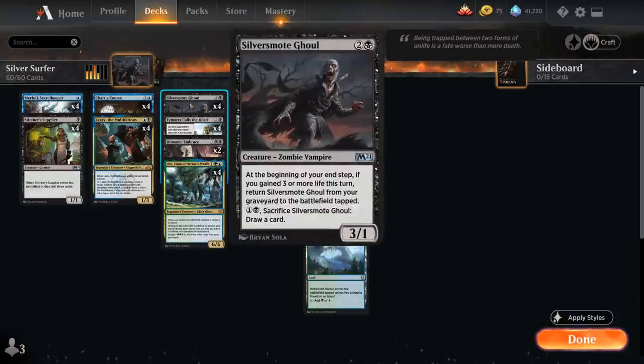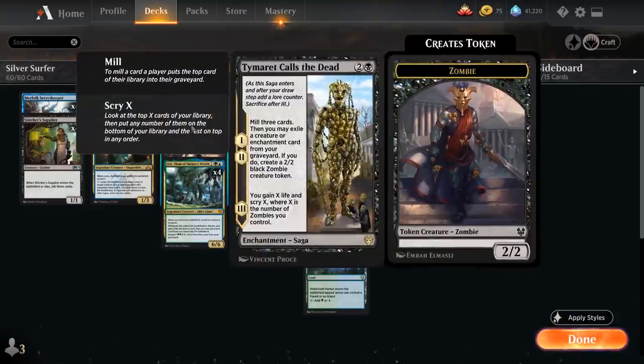At 3 mana we've got our Ghoul, and another great enabler is Tymaret Calls the Dead, a 3-mana saga. On the first two chapters we mill the top 3 cards, then exile a creature or enchantment from our graveyard to make a 2/2 black Zombie token. On the third chapter we gain X life and scry X, where X is the number of zombies we control — potentially enabling Silver Smote Ghoul while setting up our next draw.